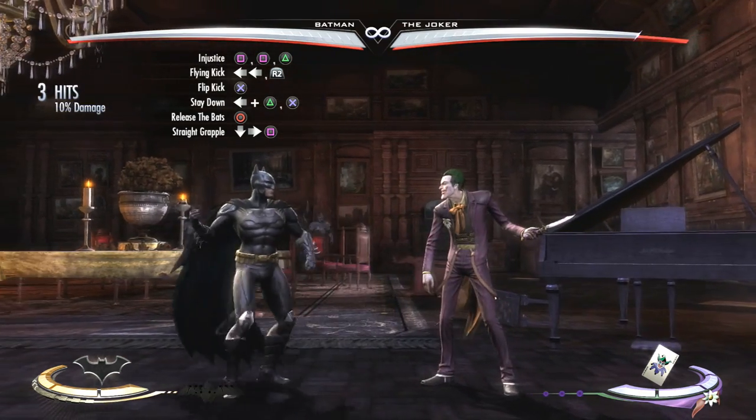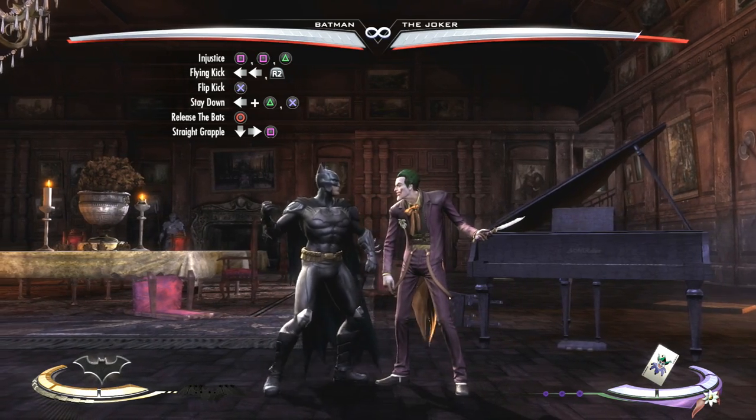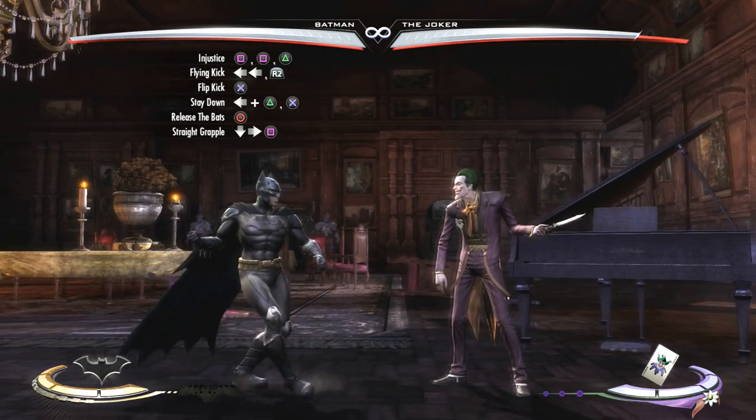Alright, so from the injustice combo string, then you're going to go into his flying kick bounce cancel, which is back-back R2. So those three will look like this together.